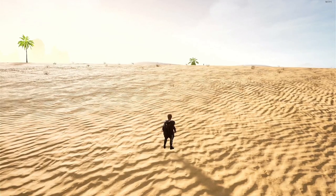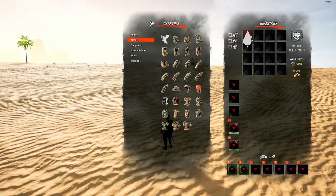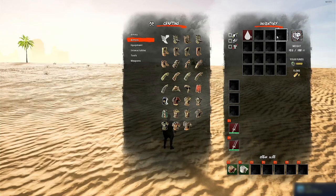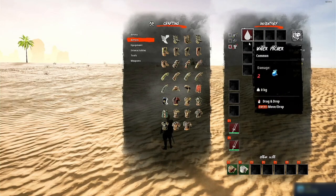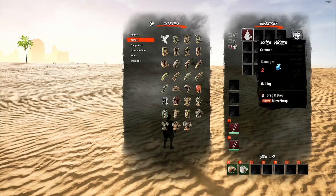The next item is the Water Pitcher. It's common, it can't be equipped in any way, but for some reason has a damage value of 2 and a water droplet icon, where normally you would have a hammer or sword icon. What's really cool about this one is the damage type shows that water droplet. I assume this was put in the game as some kind of mug or stein weapon with an experimental water-type damage.